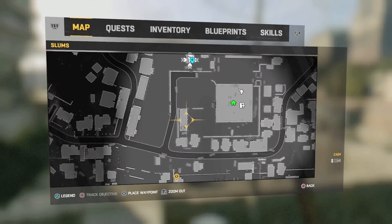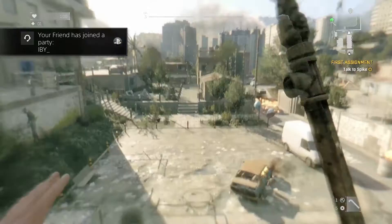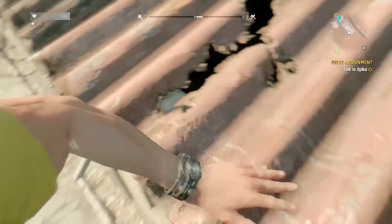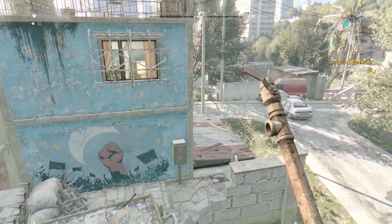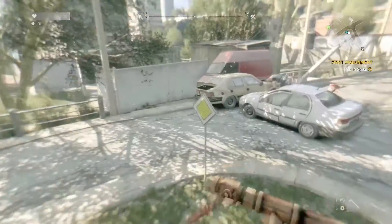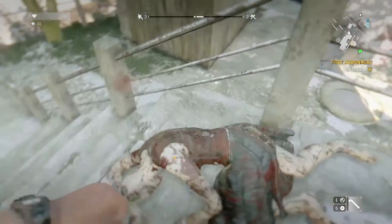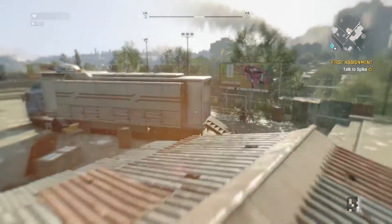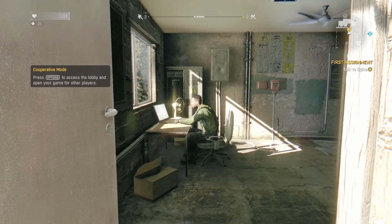We got here and now we are going to go over here. Let's keep running. We're supposed to go there but we can bypass that and just go to the objective since it's a bit too high for us. One zombie — that's good. Kill him. All right, there we go — alcohol. We got here safely. Press options to access the lobby and open the game for others.